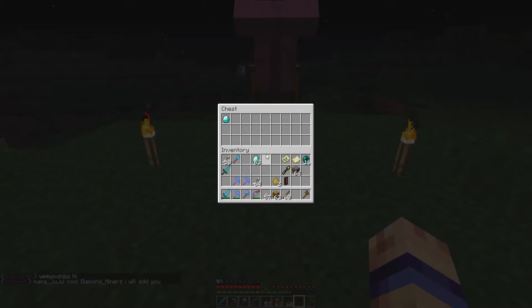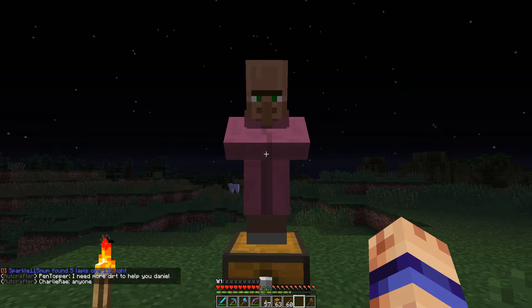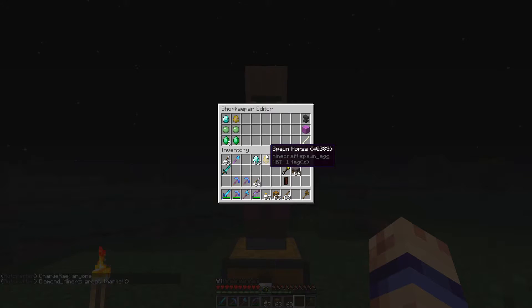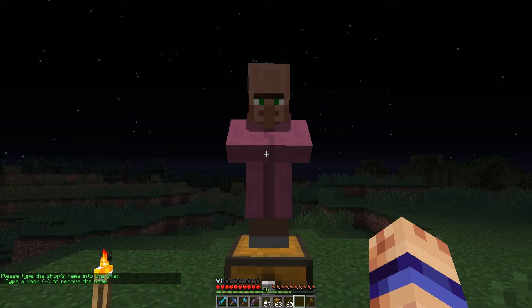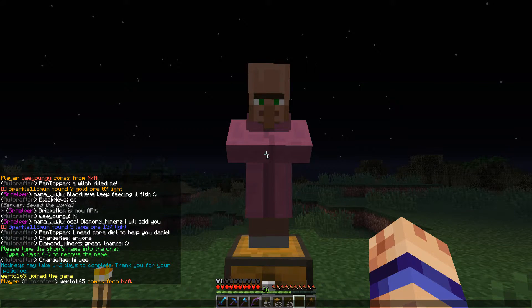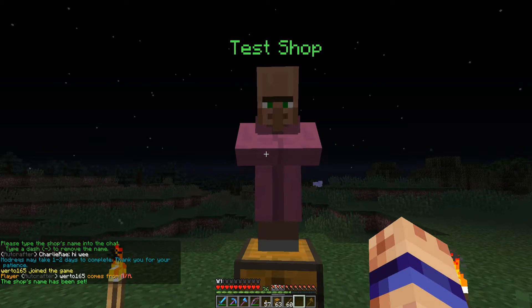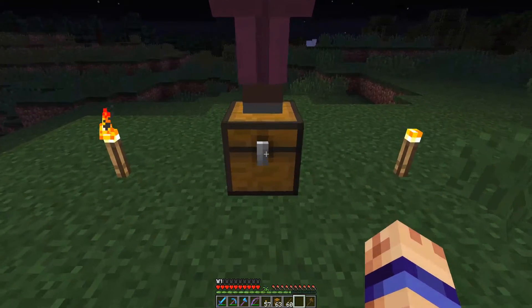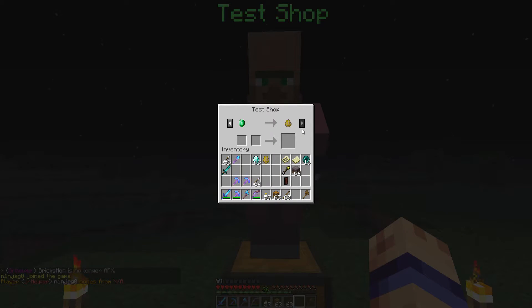We can continue to add items to our shop — we can sell horse eggs, for example. It won't show up here until we shift click and then we can set a price. So now there are two trades. We can also set the name. If you notice there's nothing over his head — if you want people to be able to see what kind of shop it is, we shift click and go to the anvil, and it puts into chat: type the name. So we can just say it's a test shop. And presto, now it's over his head. It didn't put what I said into chat; it just changed the name of the villager. Now it says test shop at the top, and it locks the chest to only you. So don't worry, nobody can go in there and just take your stuff — they have to buy it from this guy, which is pretty cool.